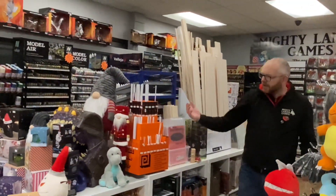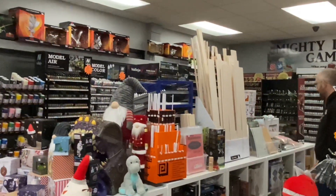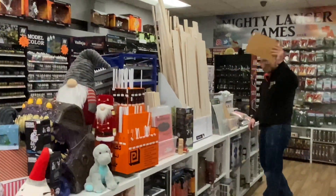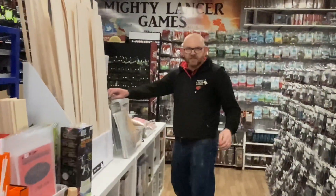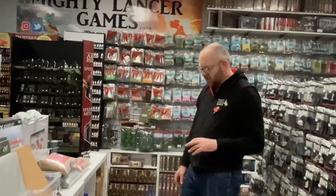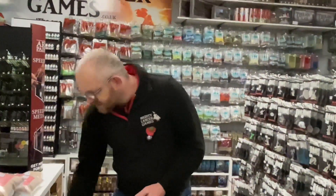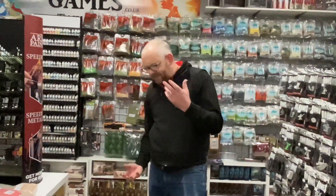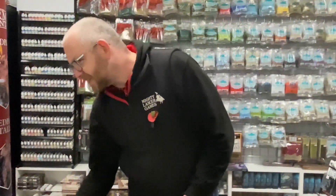If you are a modeller, we have Plastruct, PlastiCard, Balsa wood, Cork sheet if you would like to do some modelling on your basing. Magnetic sheeting for you to put your bases into the bottom of trays. A variety of Scenic Scatters, Static Grass, Colorforge, Javis, Green Stuff World, Geek Gaming Scenics products, modelling compound, and plaster casting stuff.